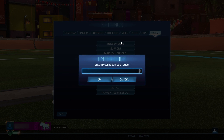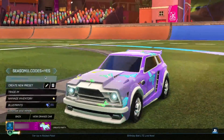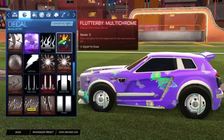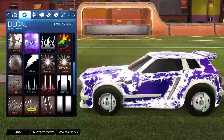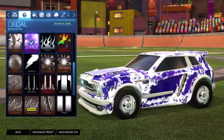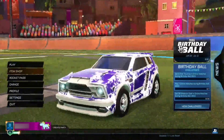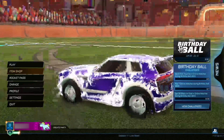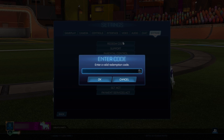Jump straight into the fifth code, which is going to be 'god of fire season11.' What this code is going to give you is the Fire God decal, which is of course going to be absolutely insane. Click OK — boom, we instantly get the Fire God, which is just an insane item. As you can see, it looks crazy good, especially with purple and white on a white Fennec. It's definitely one of the best-looking decals you can get for absolutely free in today's video.